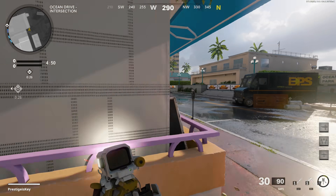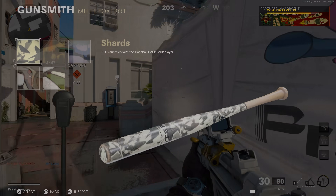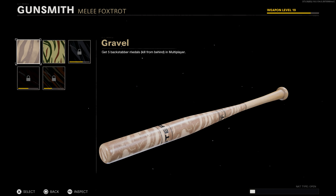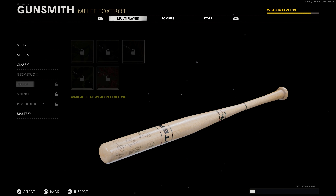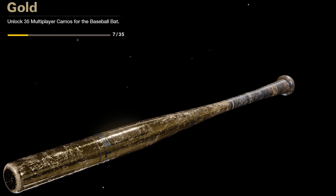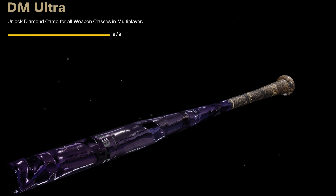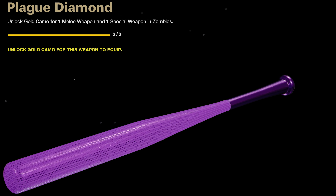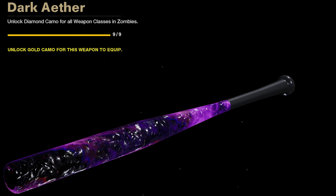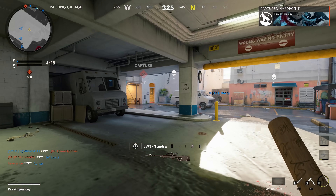The camo challenges are exactly the same as the combat knife — standard kills, backstabber medals, executions, and so on. Once you're done with those you'll get gold, diamond, and eventually dark matter ultra. Looking at these from the preview screen, the mastery camos look great on this weapon. I don't really like how the standard camos look, but the mastery camos — especially dark ether — are pretty good.